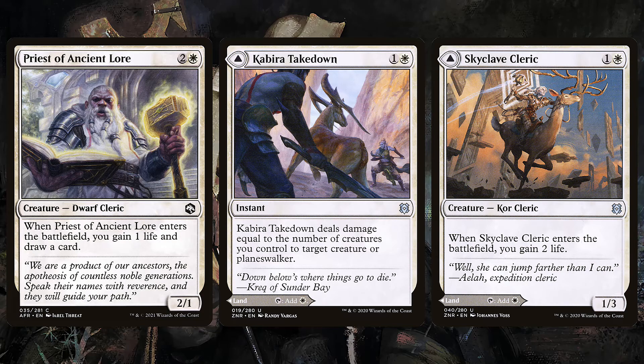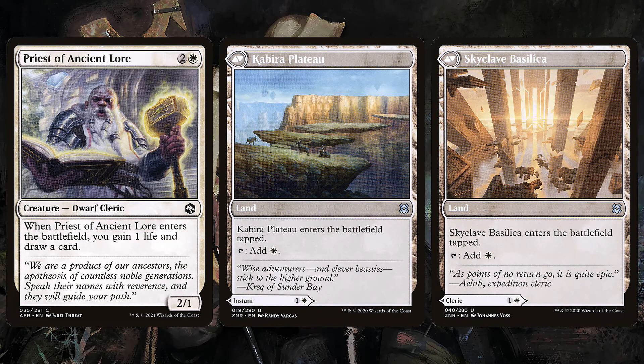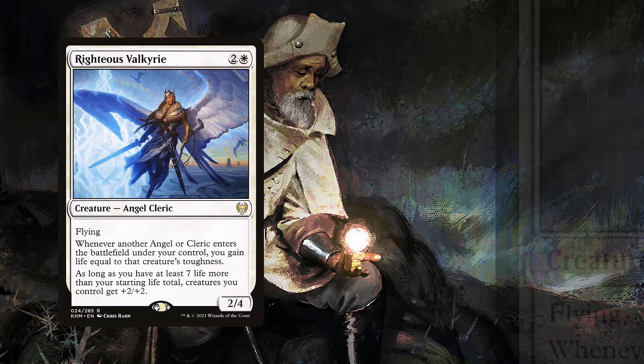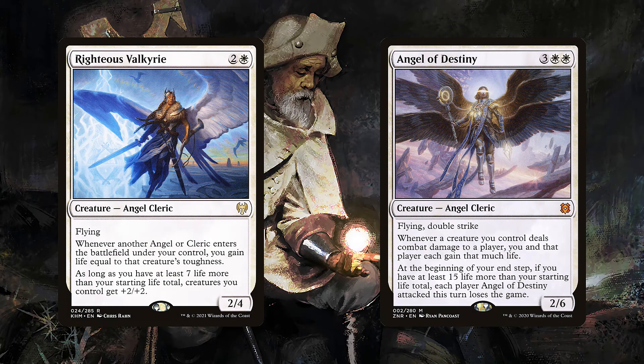These utility lands give us the option of playing either lands or spells depending on what we draw — just some mana smoothing. For our rares, we're playing Righteous Valkyrie and Angel of Destiny. These are the only rares in the deck — five total: four Valkyries and one Angel of Destiny, so four rares and one mythic.